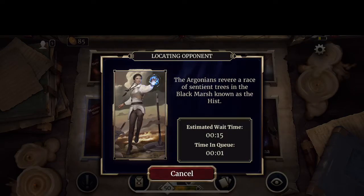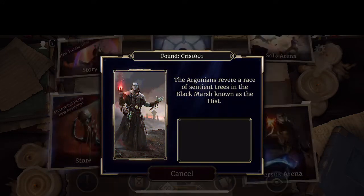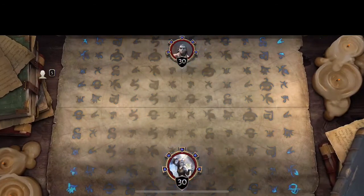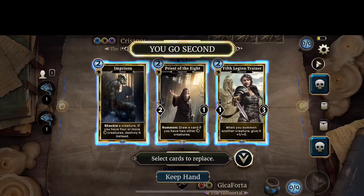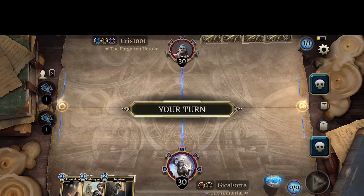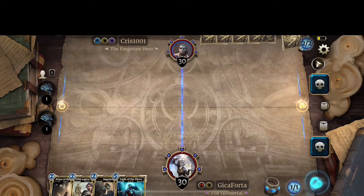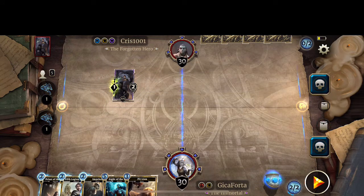We're back — took a quick break to grab something to eat. After the last match I quickly dismissed the game, but I actually noticed that after our last encounter we reached Rank 1 — there it is. So now we're in the Thief. Imprison — Priest of the Eight and Fifth Legion Trainer — and we get imprisoned back. Screw you. This is my luck — due to this luck we've lost in the Master Series again.